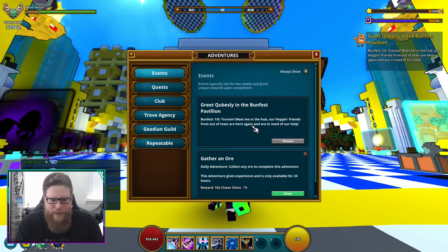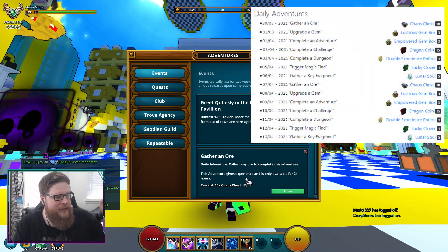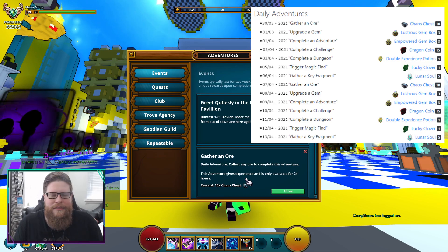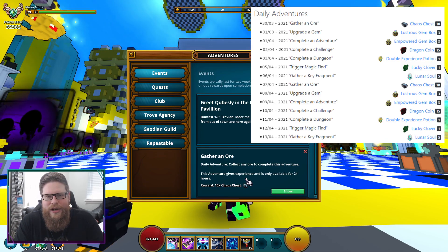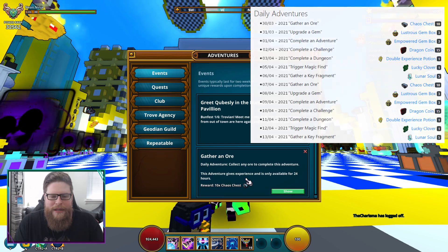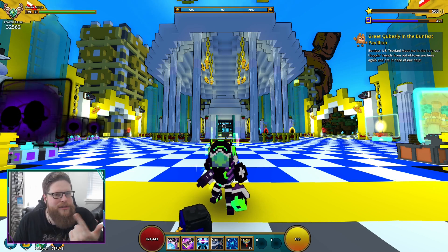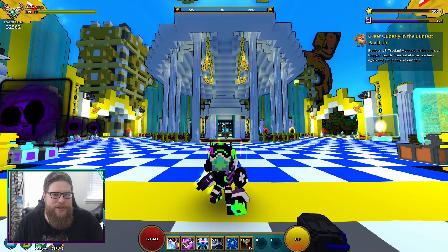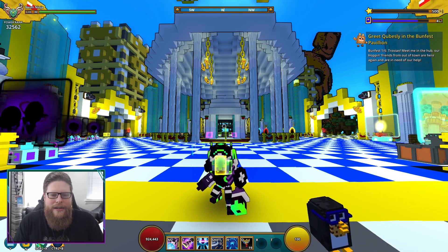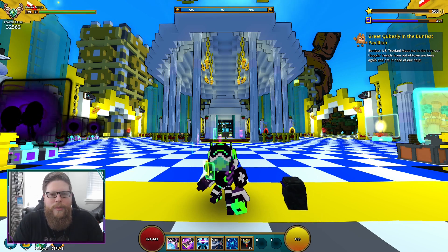It also comes with the small mini daily adventures, and I will put a picture right up here so you guys can see the 14 days and what you're going to do on your different days. As always, make sure you check out Saturdays where you can get some XP potions, which is super awesome. Also, 10 cash chests is not bad either just for collecting one ore - it doesn't have to be any specific ore. You can even get ore from pinatas if you throw one down.